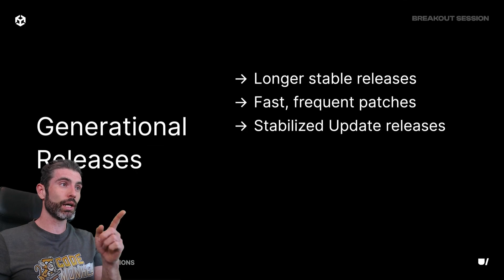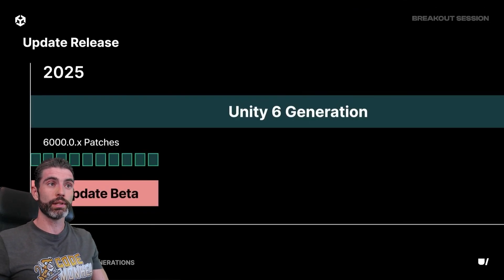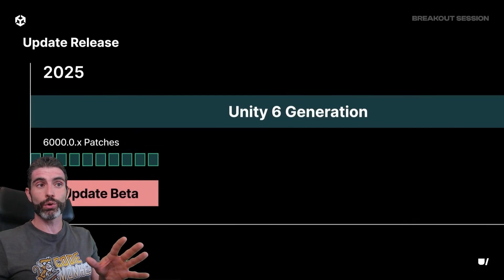This is actually pretty big news, because it's going to be the big new Unity release for quite some time. At the recent UNITE conference they mentioned how the next version of Unity will not come out next year, so Unity 7 is likely only in 2026, meaning this will be the main version going forward for quite a while.